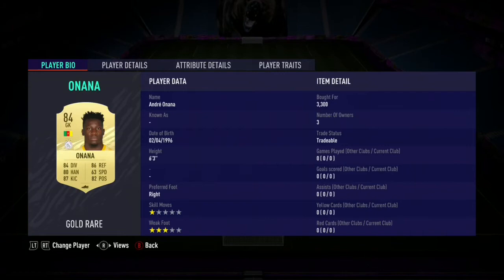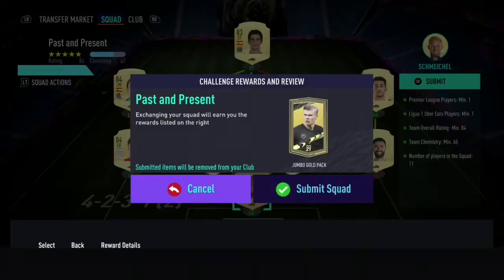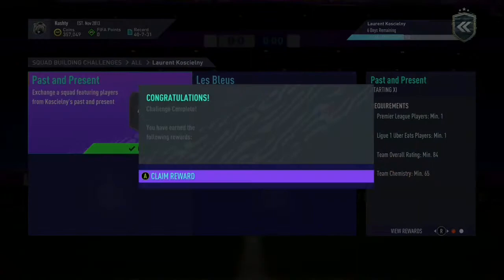From this challenge, you get a Jumbo Gold Pack, which is 24 items and 3 rares. It's unlikely that you'll make much coins back from this pack, but it is definitely possible. I'll open the pack now for the video, just to see if we get a new one.